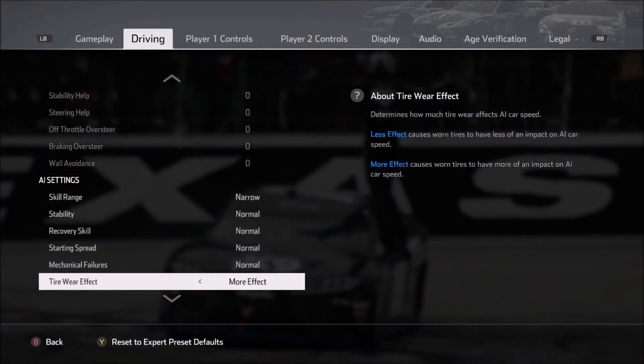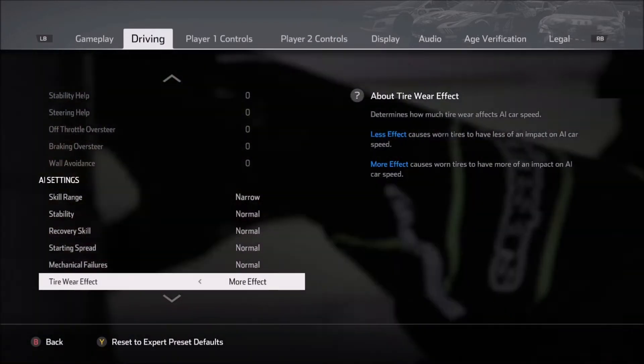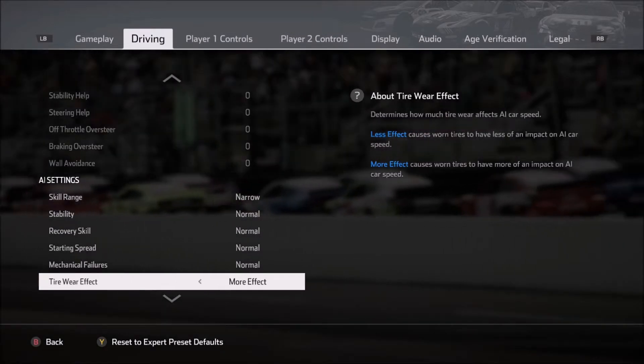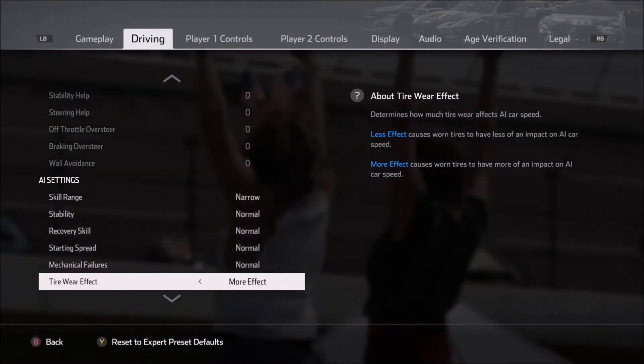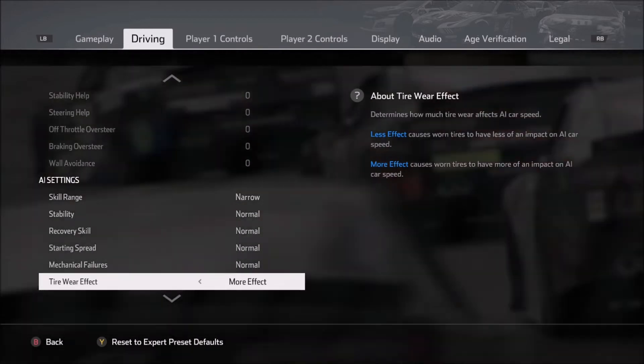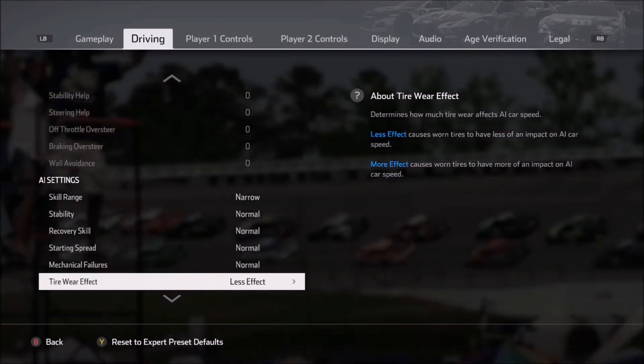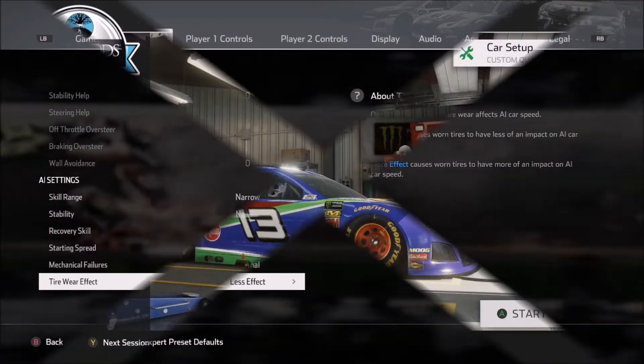Also keep in mind, on the driving tab, there is a setting that you'll need to match up for the AI, so if you want maximum tire wear, then you need to have that on both the player car and the AI car. Or if you're going for less tire wear and more grip, then change that for the AI as well.